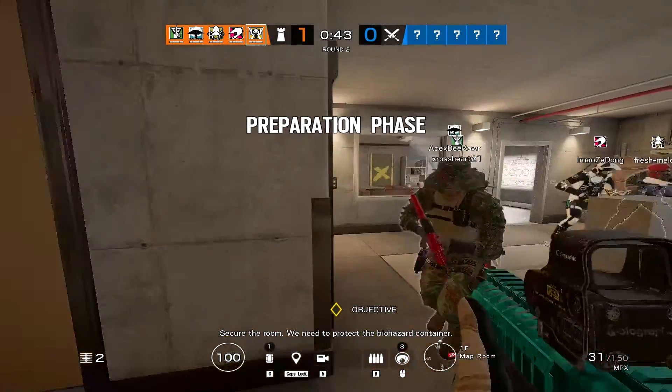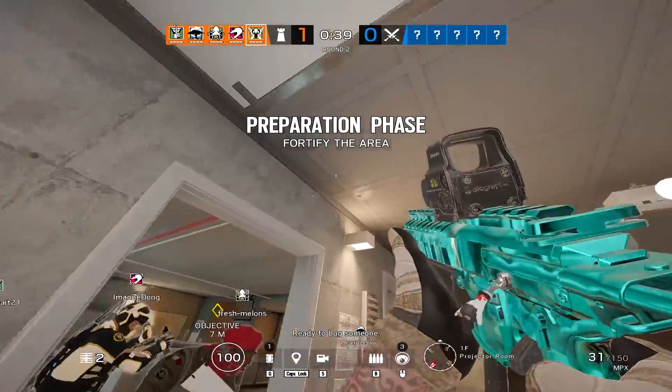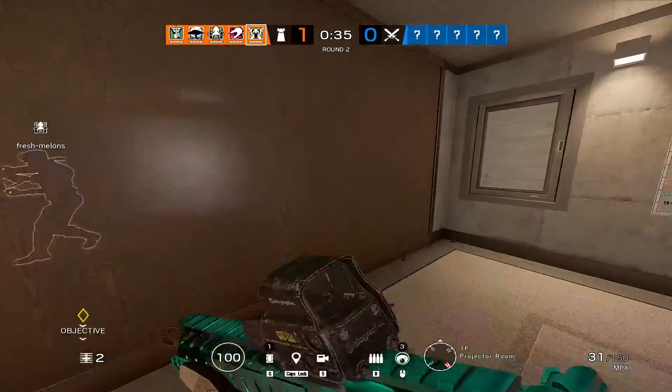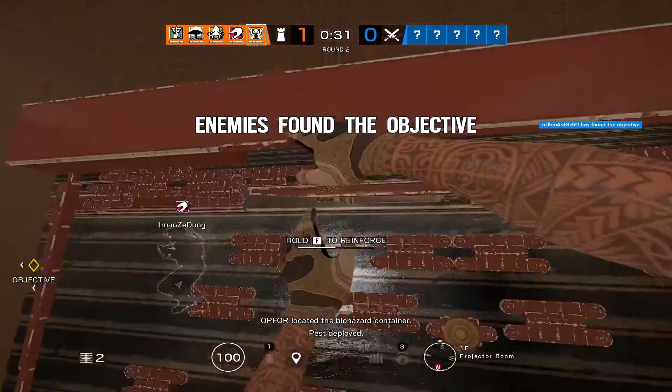Secure the room. We need to protect the biohazard container. Radio block. Top four is located at the biohazard container.